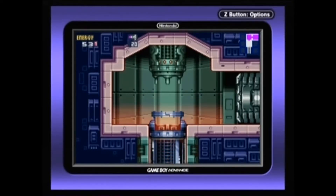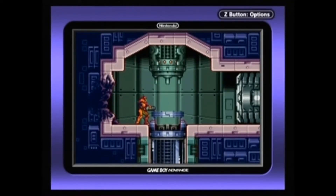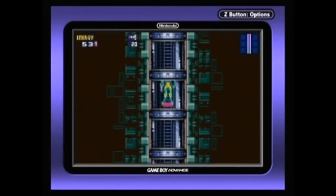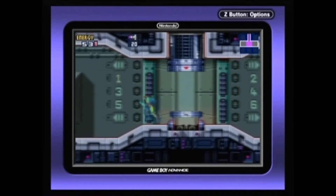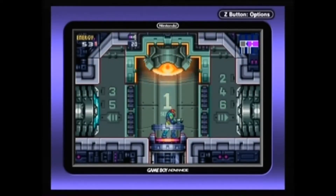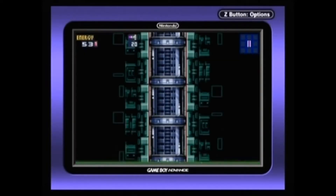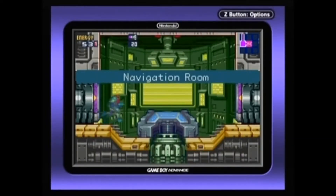Elevator! The main elevator's out. I like the atmosphere this game sets up. It gets a lot of criticism for being too linear compared to other Metroid games, but I think this is the best Metroid game in terms of building up an atmosphere — I'll probably repeat that many times. Apologies in advance. Anyway, here we are in Sector 1. Thank god all these places have different colour schemes.